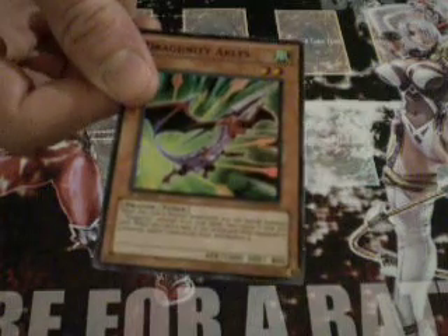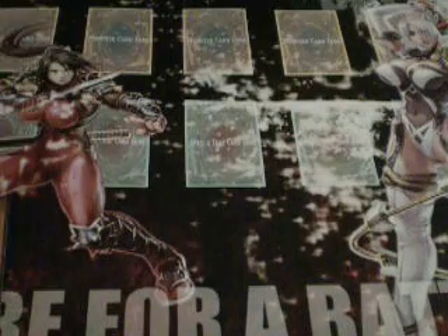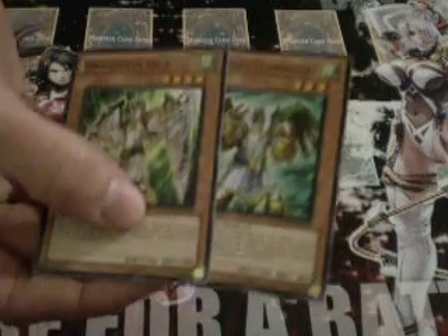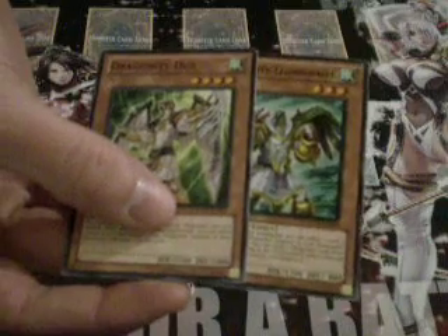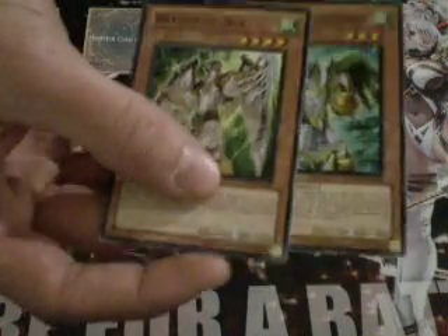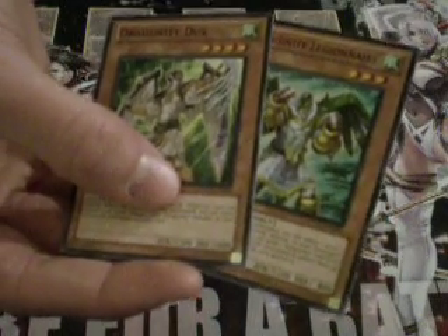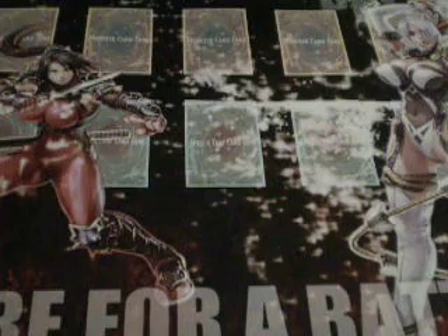There's also Draganity Ackless — he's just a good two-star Draganity tuner that can equip, so good thing to use there. Ducks and Legionnaire come in here, and these guys, like a lot of the cards in the set, are from Hidden Arsenal. When they get someone equipped, they go search for some Dragon in the Grave and equip to themselves, so it's a quick way to special summon Levaitan or something like that, and use the other Draganity cards that rely on those kind of synergies.